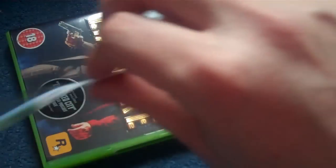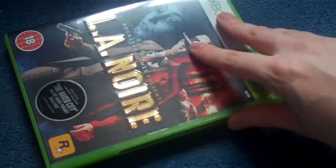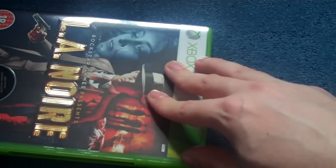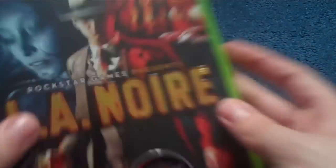Bloody hell, that didn't want to come off. Just get this seal off a minute. There's the front. As you can see, it comes with the Naked City DLC and the Badge Pursuit Challenge. There's the side and there's the back.